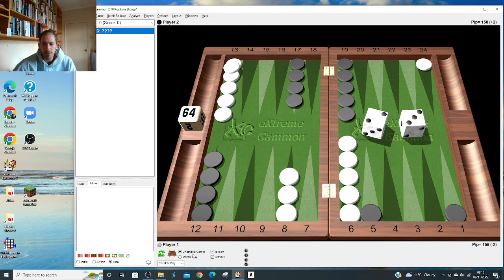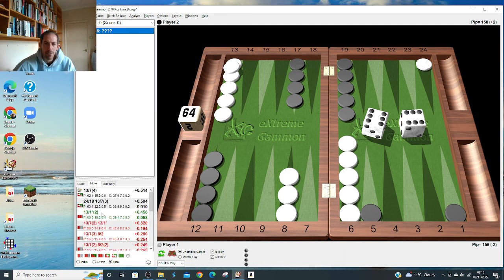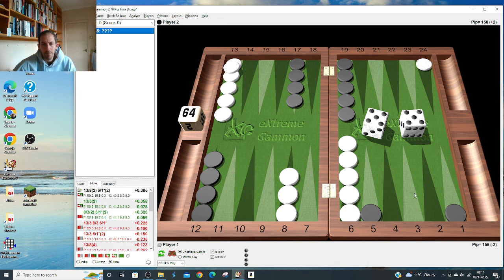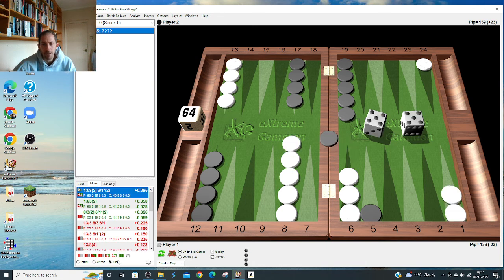You don't need to step up with one man back - you want to come out cleanly. Whether you double hit or hit and come down is pick-them. Same when you roll 4-1. 3-2: 11 and 5 is clear - hit on the five and bring the checker down. Double six: just bring four down again. Double five: I was thinking three down and one out, but it's better just to bring four down again.